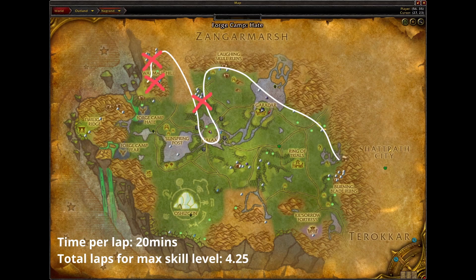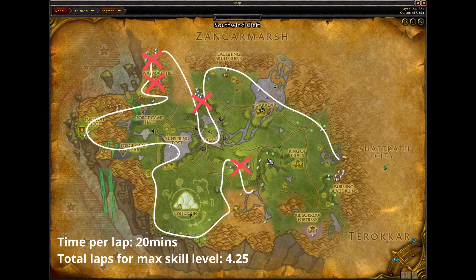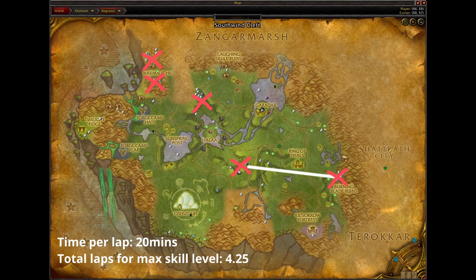There are five caves along the way which always have at least two nodes inside. I'm not quite sure whether just bouncing between these caves could be faster than doing the full loop — as you can see from my Gatherer 2 add-on, I didn't get that many nodes outside of these caves. If you decide to just follow the caves and bounce between them, please post below on how fast it was.